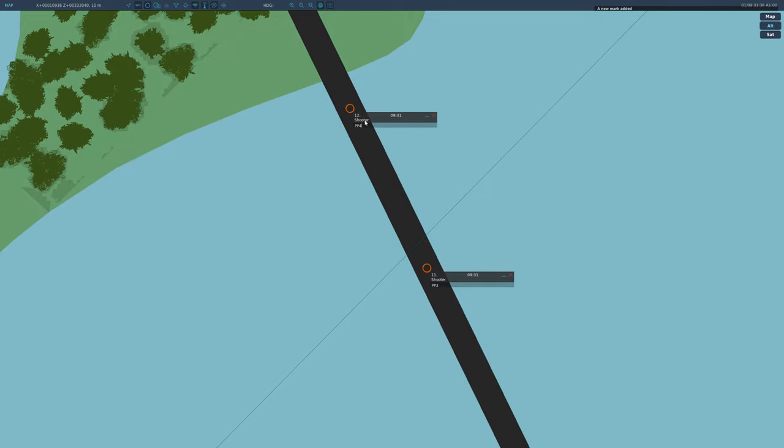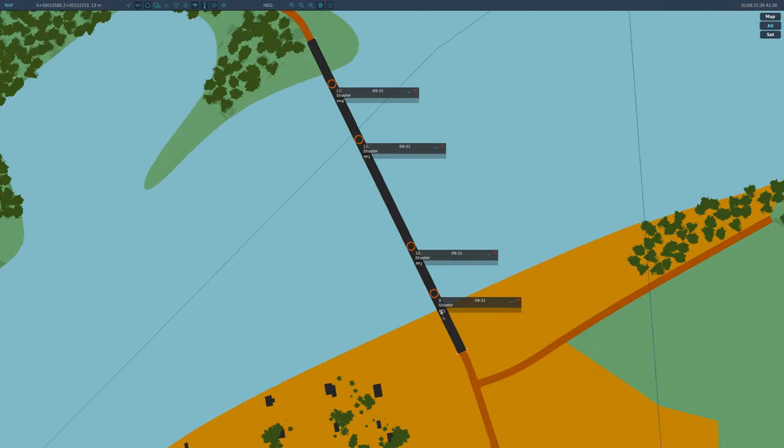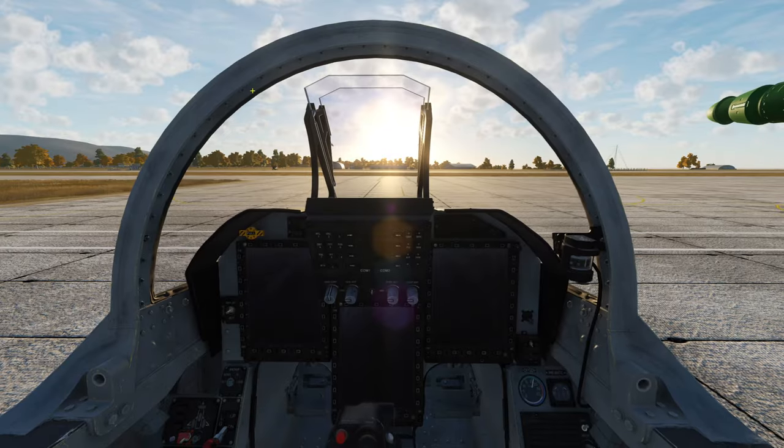PP3 and PP4. You can only mark four pre-planned points and they will be in your navigational computer as points 36, 37, 38, and 39. You can only have four of them, so marking more than that is not an option.